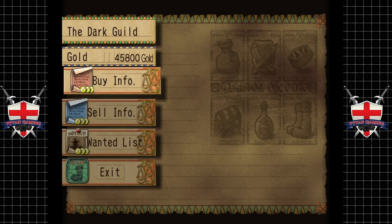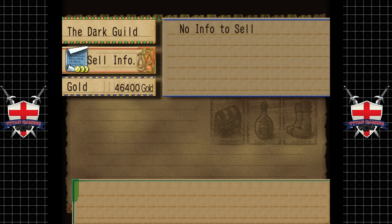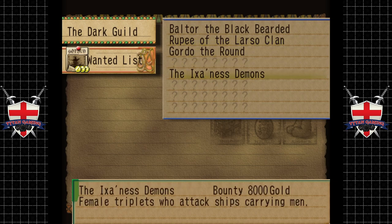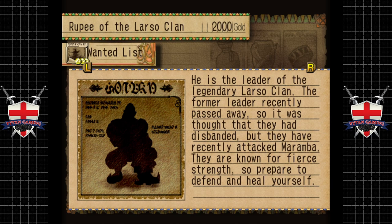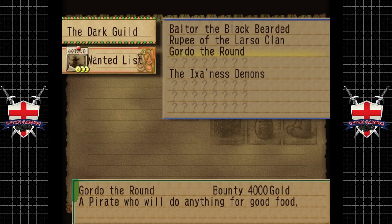What discovery information do you have? There we go — wanted list. I want to go and do Rupee of the Lasso, a demon female — triplets who attack ships carrying men. We've already done that one. This is next on our list — we should be strong enough to do him now. Magical ward — where's that? It's only 20 gold so we'll buy it.